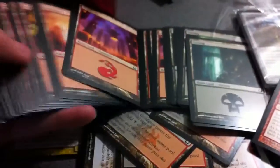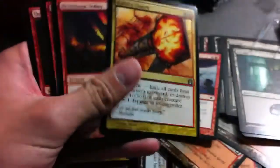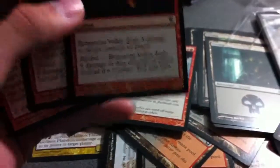Dragon Skull Summit — that's pretty good, some people might want that, I don't need it. Of course lands — I don't need any more lands. Pillar of Flame, I actually got it for those. Mizzium Mortars is a great sidedeck card for those super spammy decks. Searing Spears — I got it for those. Rakdos Charm — don't need those. Brimstone Volley I might actually use. Devil's Play is a great card, great trade bait.